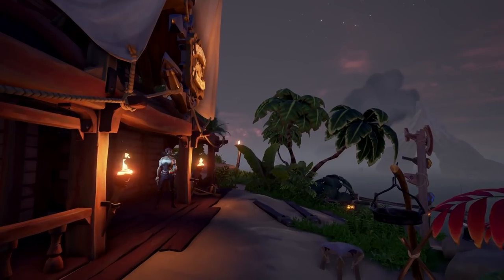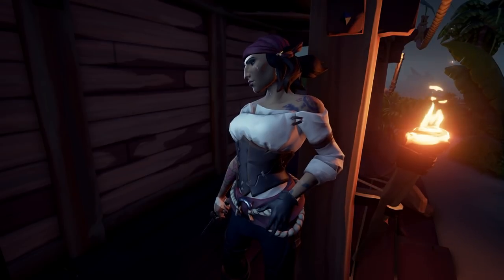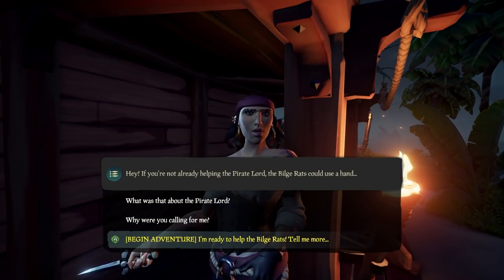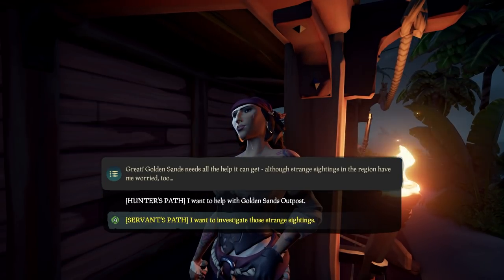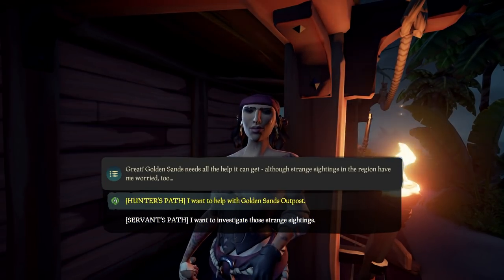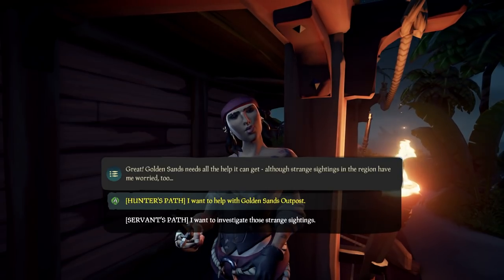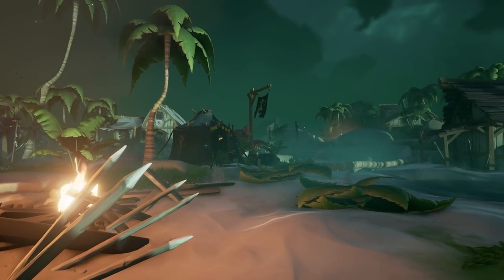To kickstart this adventure, all you have to do is talk to Lorena — she has a favor to ask. When talking with her, you will be faced with your choice. Do you go with the Hunter's Path that will lead you to Merrick at Golden Sands in an attempt to get them supplies to rebuild, or do you pick the Servant's Path, which will lead you to Wanderer's Refuge and teaming up with the Servant of Flame in burning down Golden Sands to the ground?